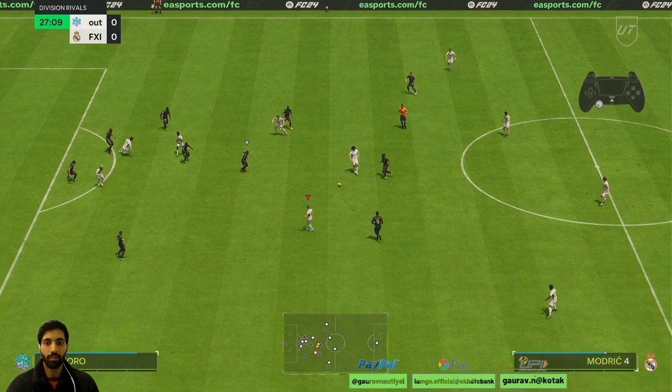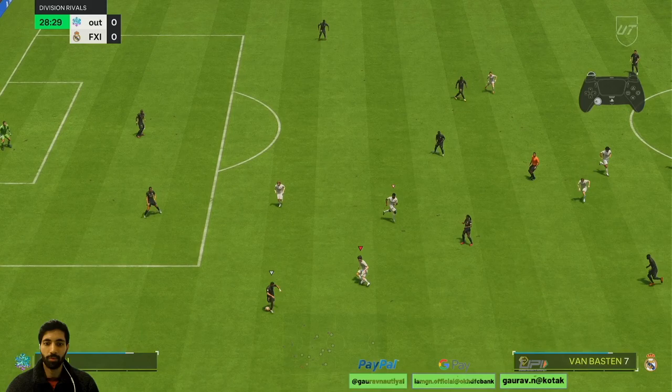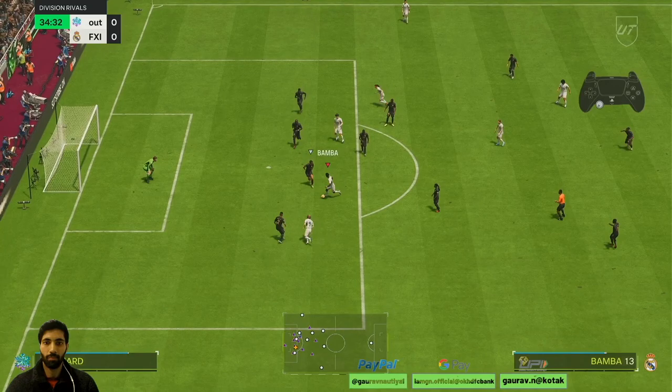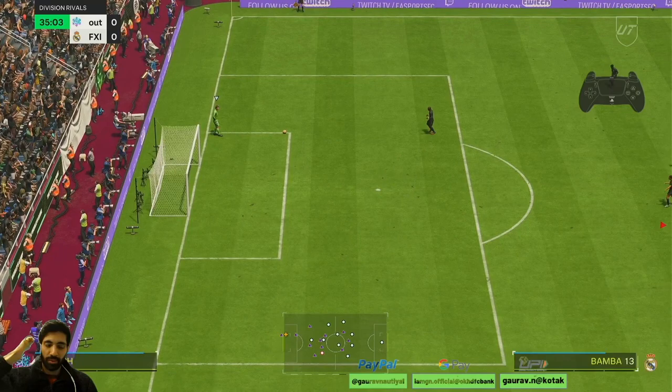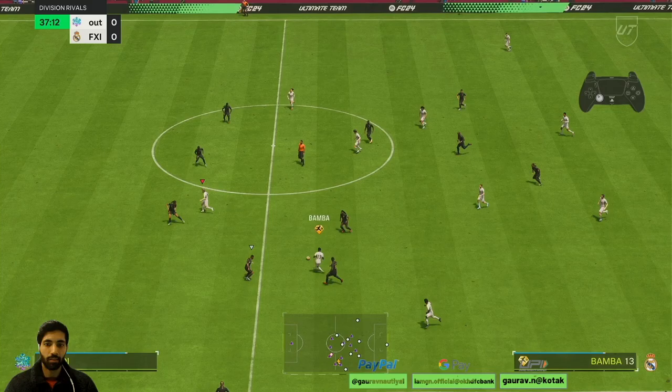Good interception by Hulit. Nice pass. It's sloppy in possession. Good work by Bamba again, but unlucky — the ball goes back to the opponent. Bamba — oh, it hit the post! Brilliant effort, nice technique. You deserve the goal.